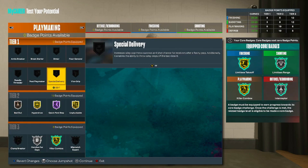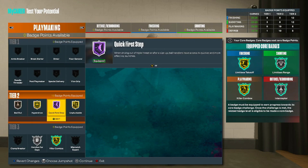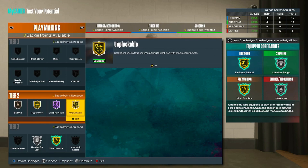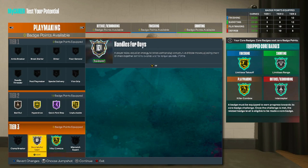Playmaking — nothing for tier one. Tier two, Bail Out on bronze, Hyperdrive on gold, Quick First Step on Hall of Fame, and Unpluckable on gold. Tier three, Killer Combos on gold and Handles for Days on silver.